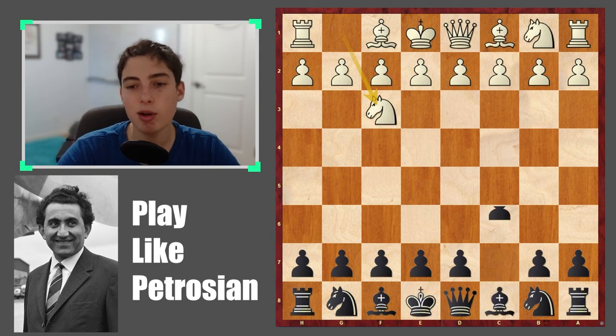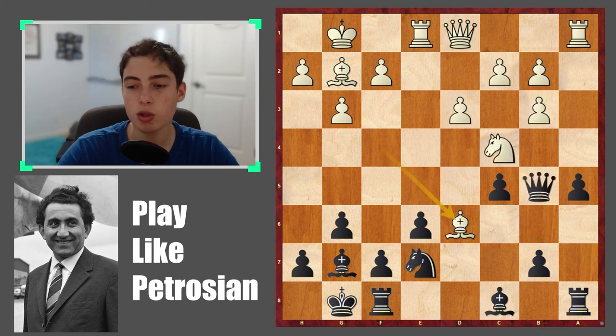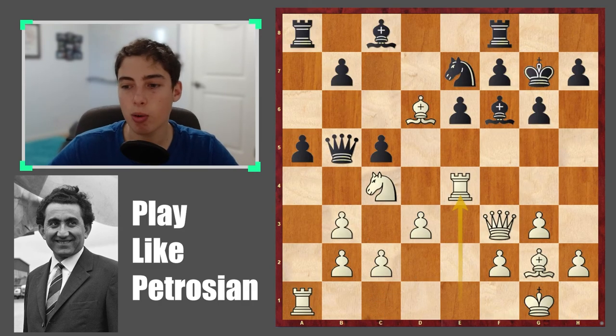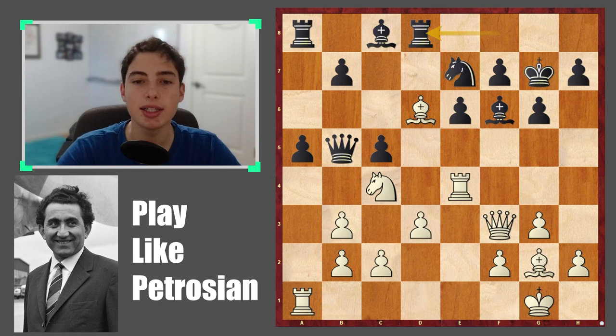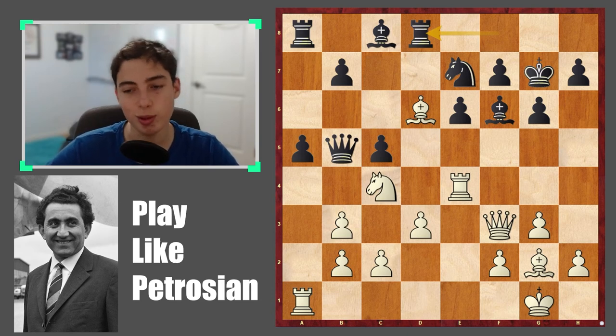For the last game we have three more critical positions worth looking at. The first happened in this position after rook to e4. Petrosian has the white pieces — let's flip the board after rook to e4 and rook to d8. What is Petrosian doing with his idea? Why did he give the rook more space along here? Try to find the continuation Petrosian had in mind. What do you play as white? Take a few more seconds, and pause the video if you need more time.